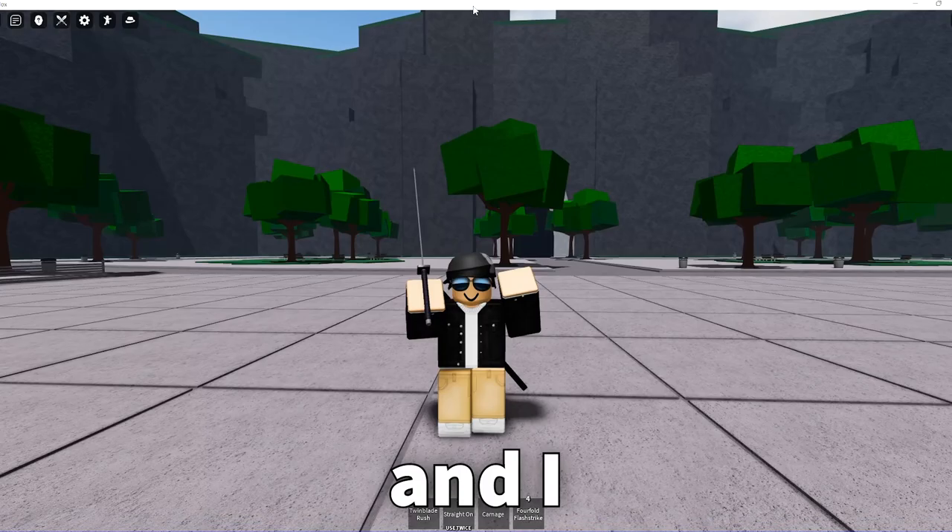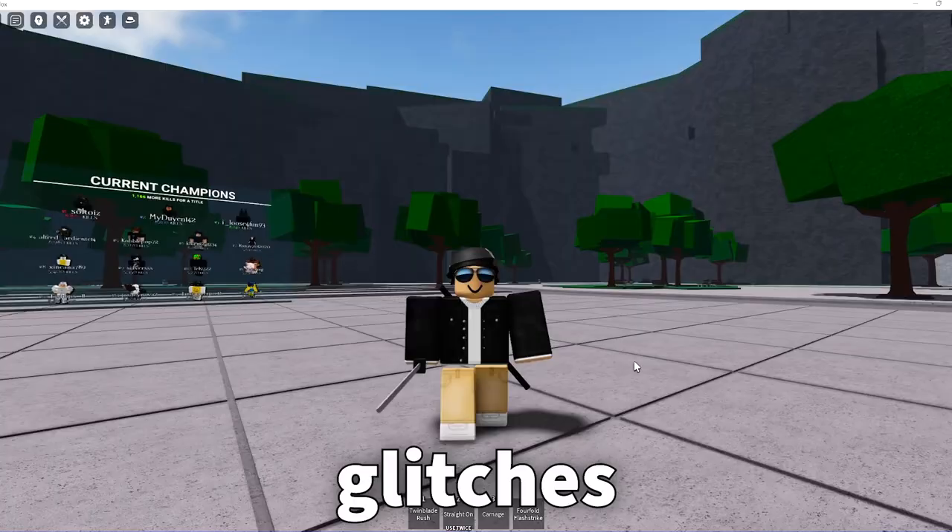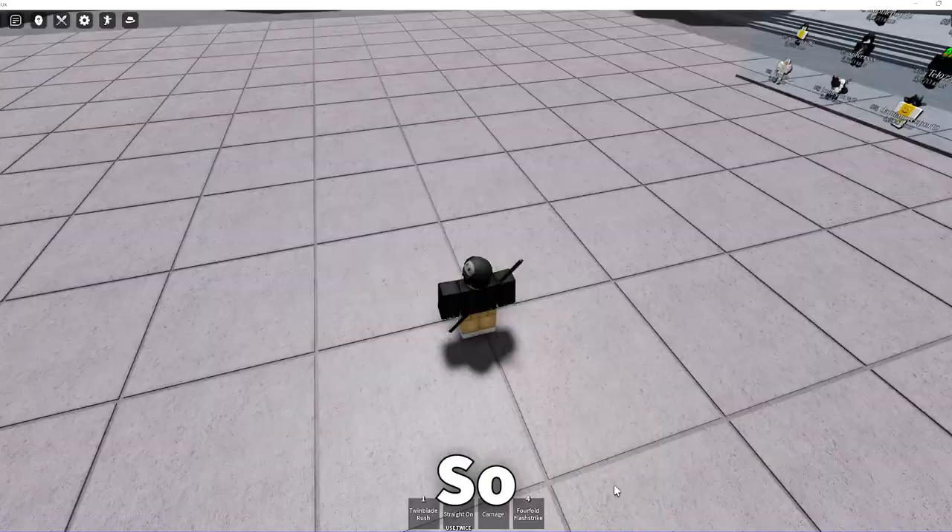As you can see, my character's dancing, and then I just go up here and right-click this bar, and the game freezes. This allows for a lot of great glitches in the Strongest Battlegrounds, but the one I'm going to show you is by far the most overpowered.